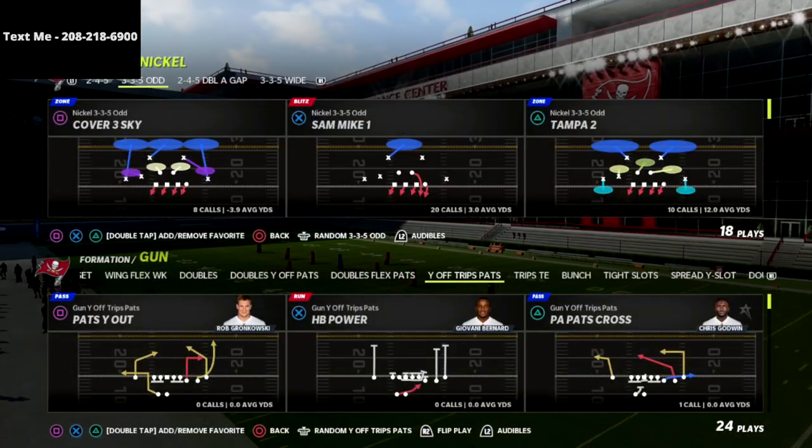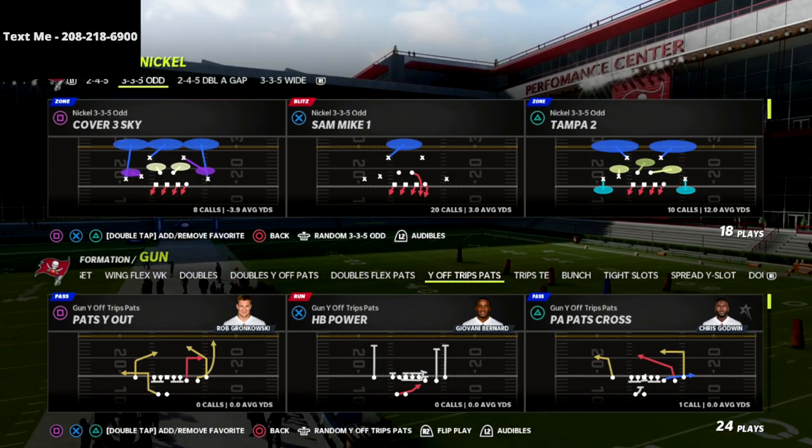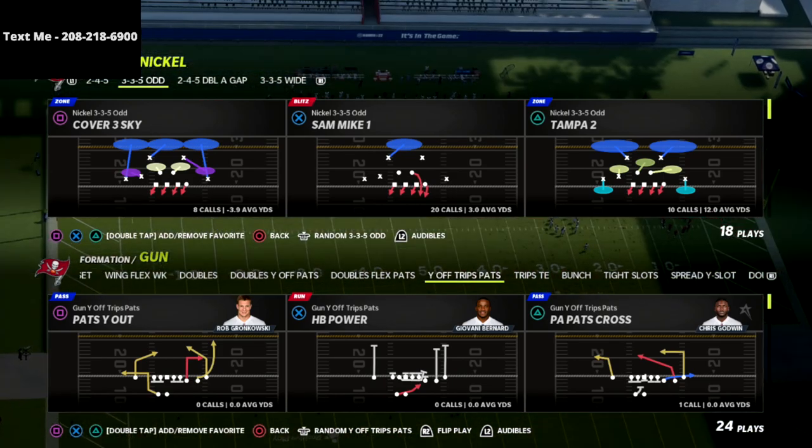In this video, I'm going to be sharing with you how to use the Nickel 335 Odd to absolutely stop the Gun Y Off Trips Pats or the U Trips Offense in Madden 22.